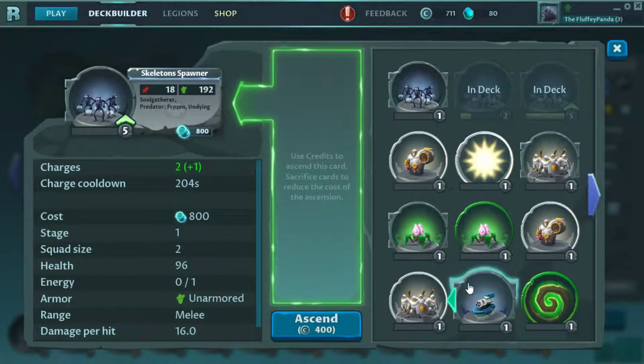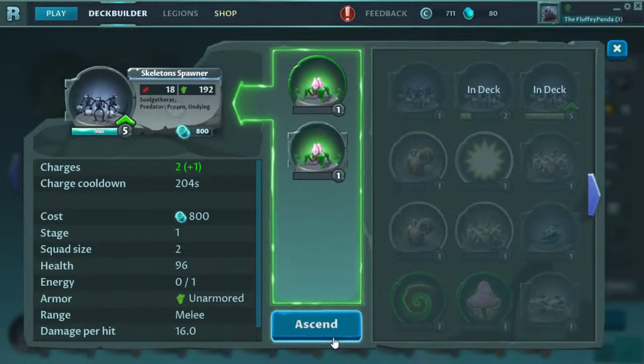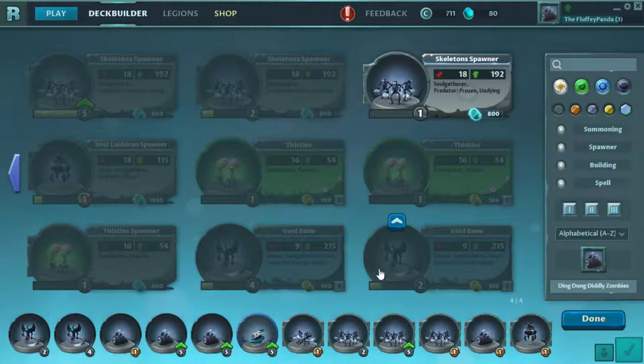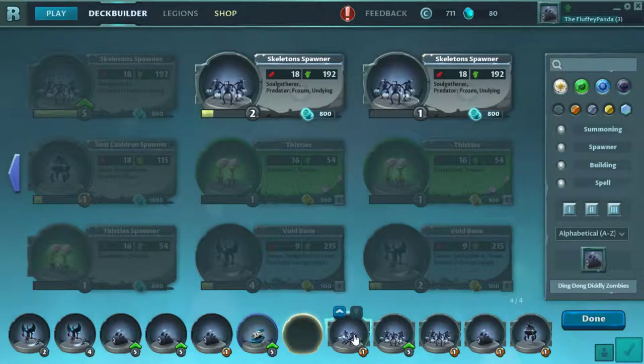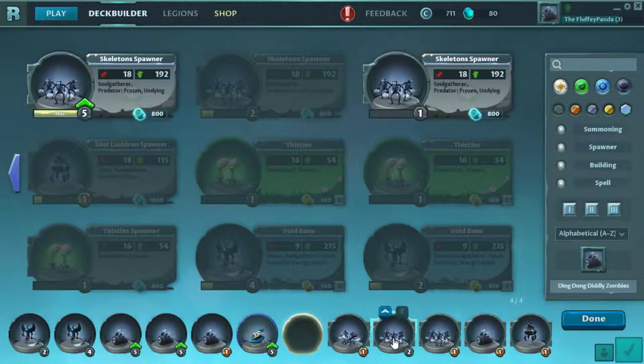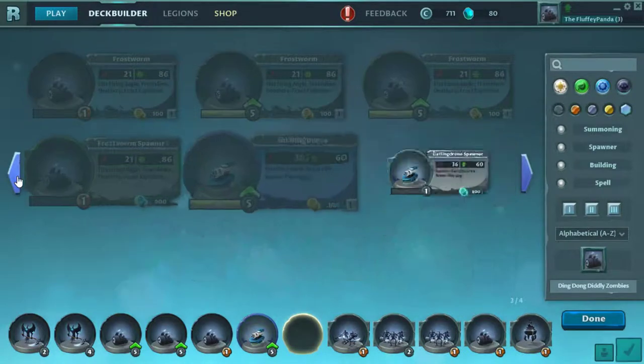If somebody bought the best cards right off the bat, you're probably screwed. But now's a good time to get into it if you don't want to deal with that too much — you could probably face some new people. Once your cards level up, you can ascend them to a higher rank, which gives you better things, like more charges of the units so you can summon them quicker. So the grind actually helps you.